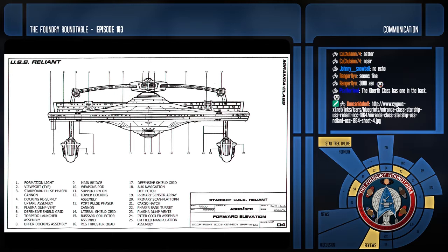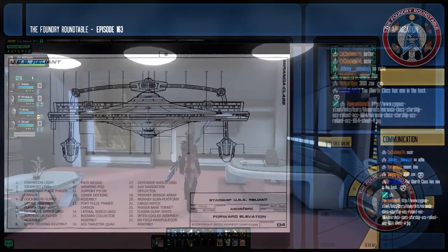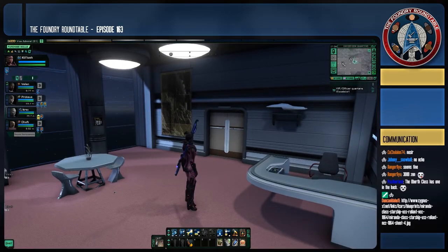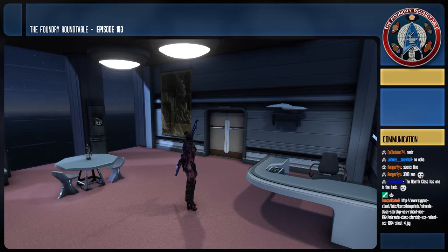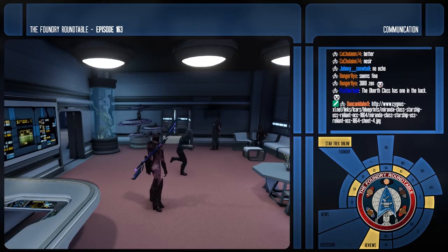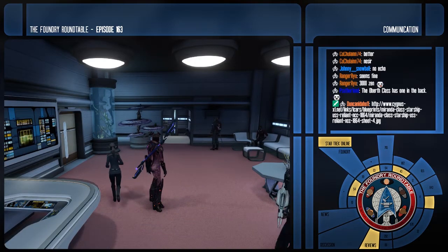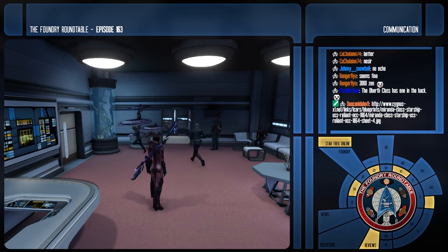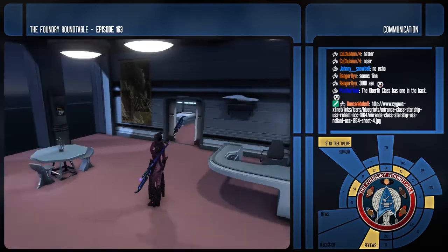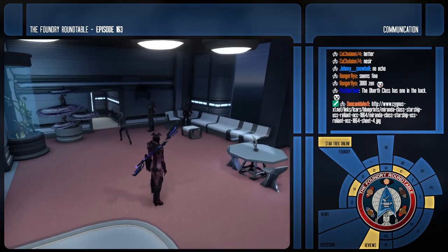Well, in any case, it's certainly nice to have the screen-accurate Miranda model in the Foundry, as well as in the game of course. I plan to fly one — I can't quite buy it yet, but I plan to. I'm saving up Zen, but by the time I'm due for another ship, it's probably going to come up against something else, or I might start saving for a Kelvin timeline Constitution class.